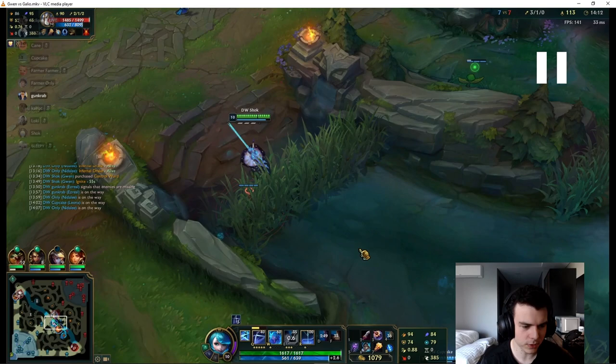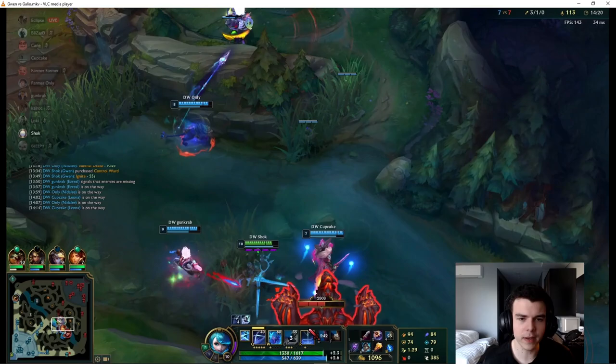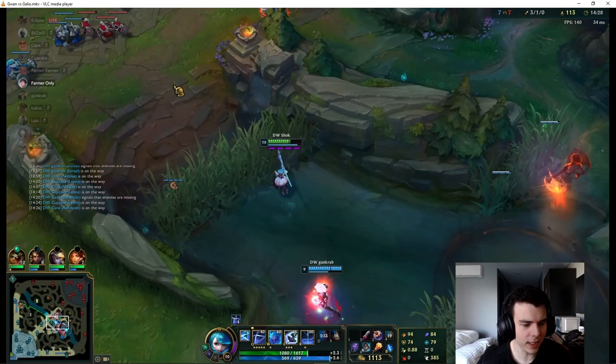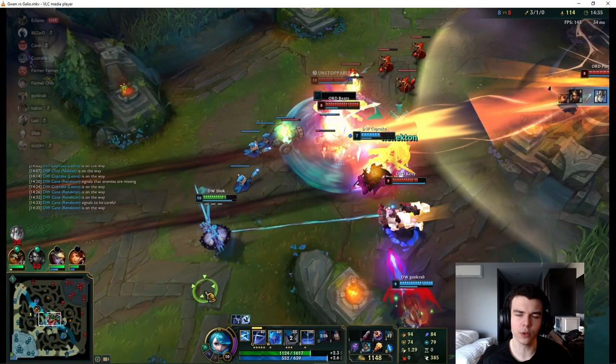If you don't push out waves in time you're left in a rough spot. In this example we have good dragon control, but the bot wave is getting pushed in — so no matter what fight happens, we're losing a fair amount of gold anyway. On top of that the top wave is being pushed in too, meaning Renekton can't join without TP. Make sure you keep pushing waves in the side lane up until about 30 seconds before the objective spawns, otherwise even a fight win won't be as valuable as you think.